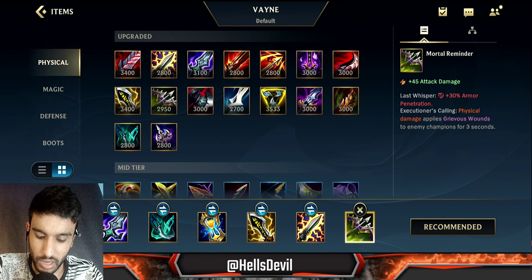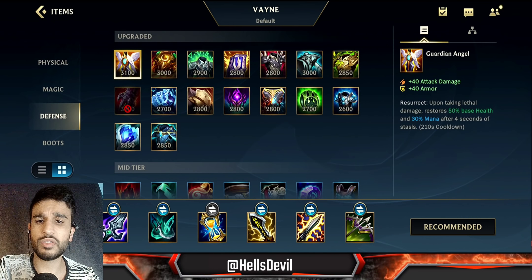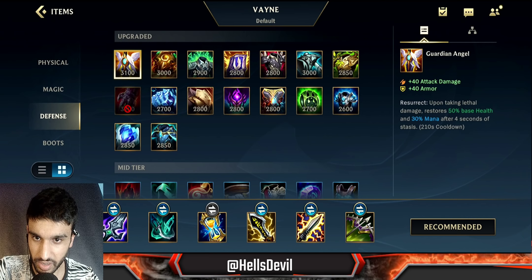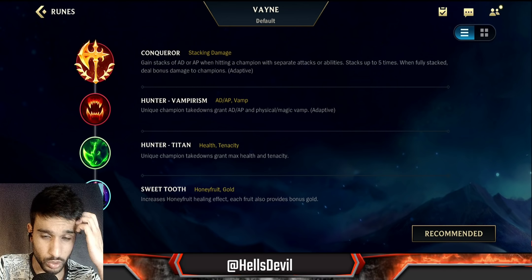As your fourth item I always go Static Shiv even if you're against tanks, because you deal true damage to tanks anyway, and Static Shiv allows you to do massive burst damage. As your last item, go Mortal Reminder if against a lot of tanks, otherwise Guardian Angel — especially if you're against champions like Lee Sin or Jinx who want to kill you with attack damage. That's the build.